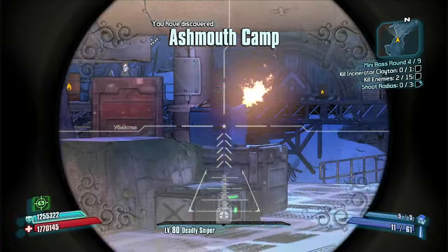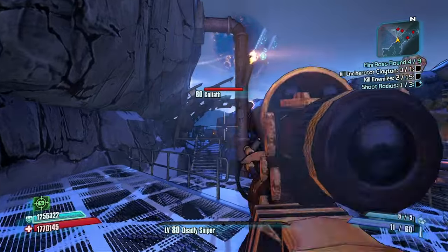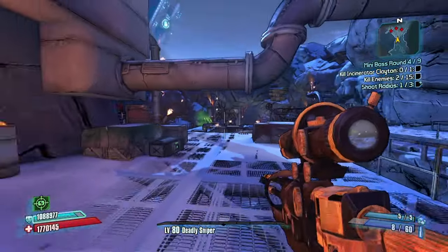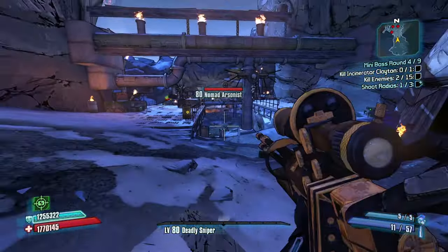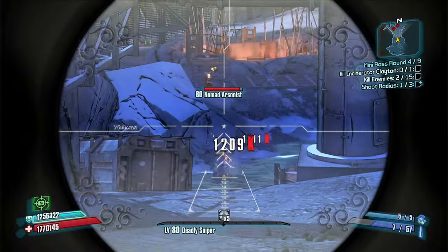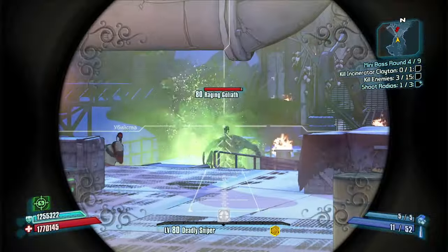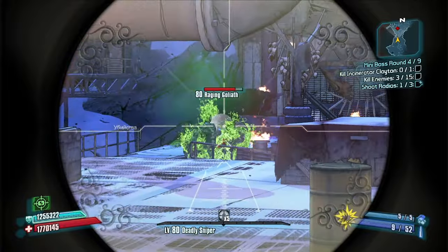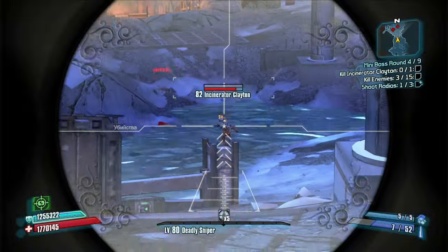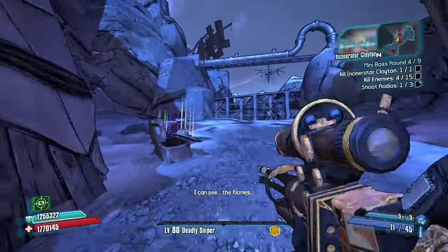We're gonna be shooting radios. I would like a slag transfusion right now — I got a shock one, I'd like a slag one. We're gonna cap that guy and this guy, I don't mind causing a little chaos around camp. I aim down sight for longer to get more damage. Two crits, three crits.